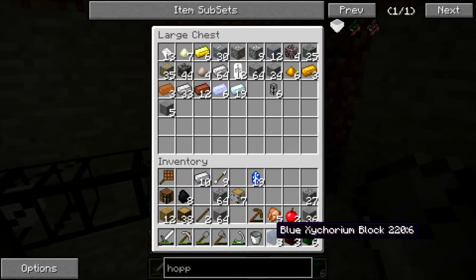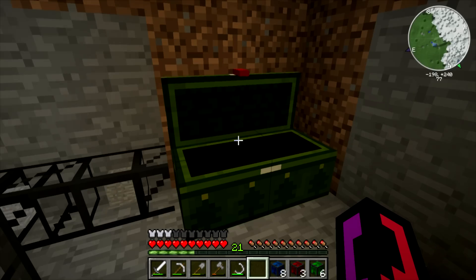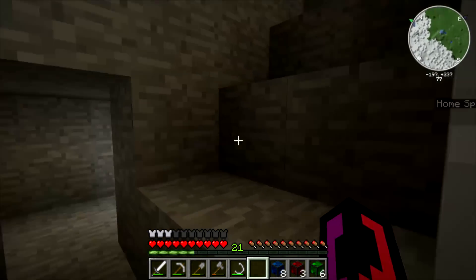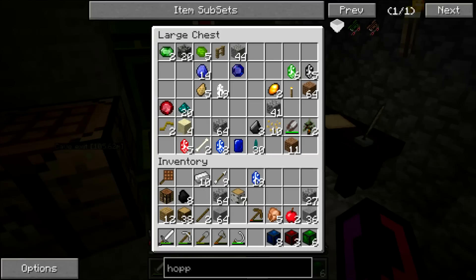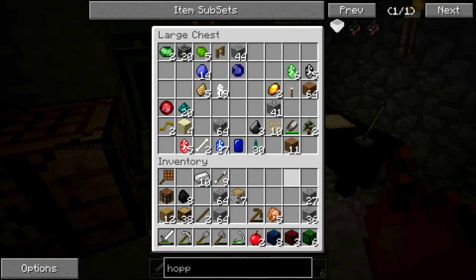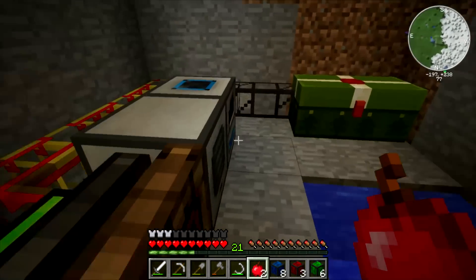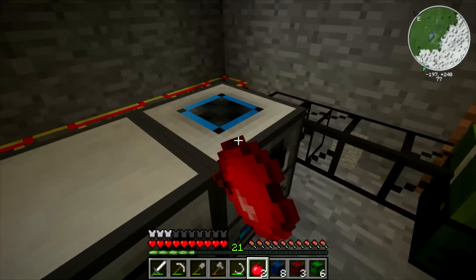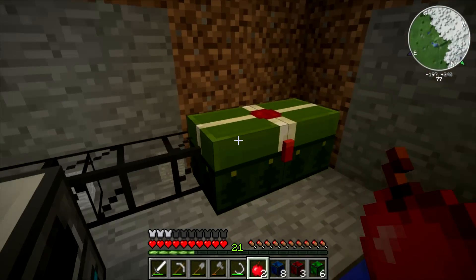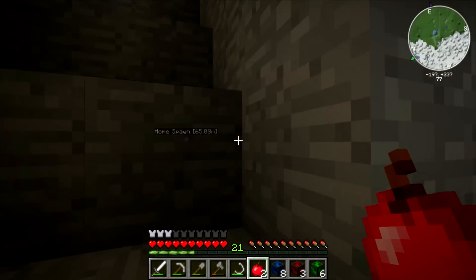I do have some Zychorium blocks and I thought we would do a little bit of decoration around the spawn area as well. We've put some of them up as decorations already, but it doesn't hurt to have a bit more. Unfortunately we won't have time to do a lot of really cool decoration, but we can do a little bit to make it look nicer.